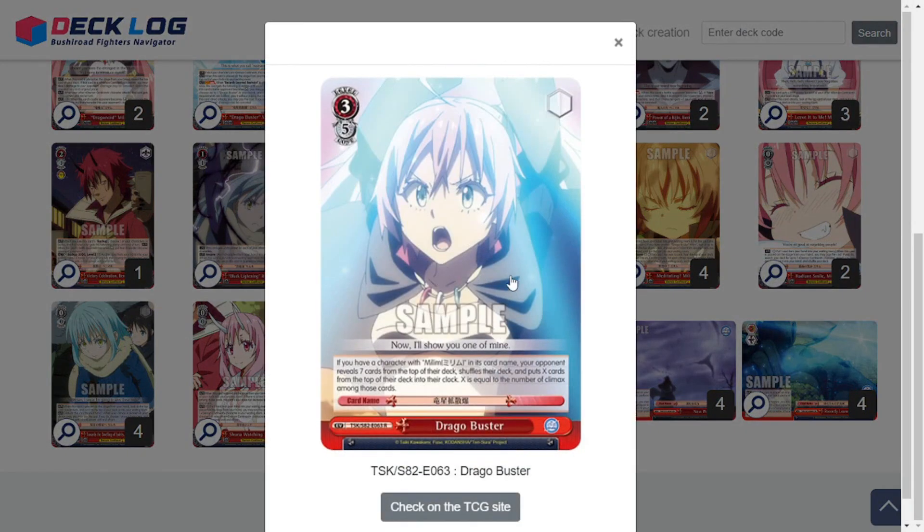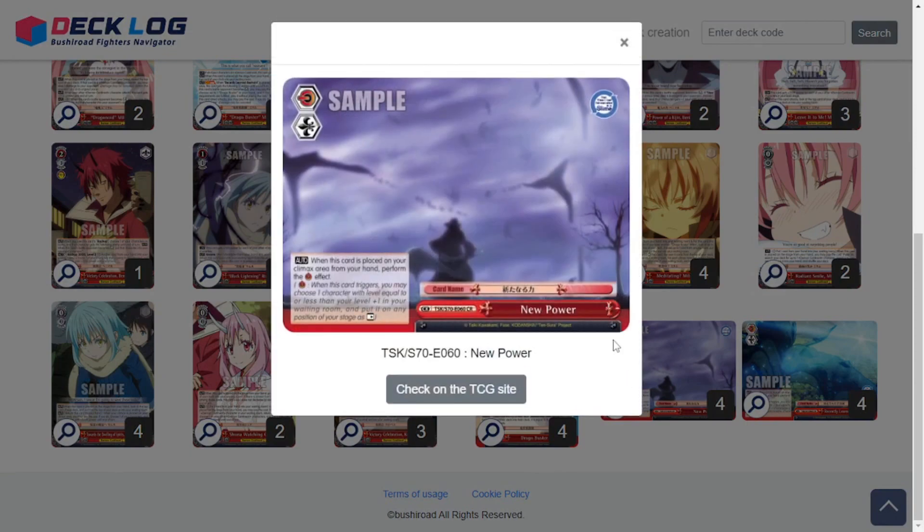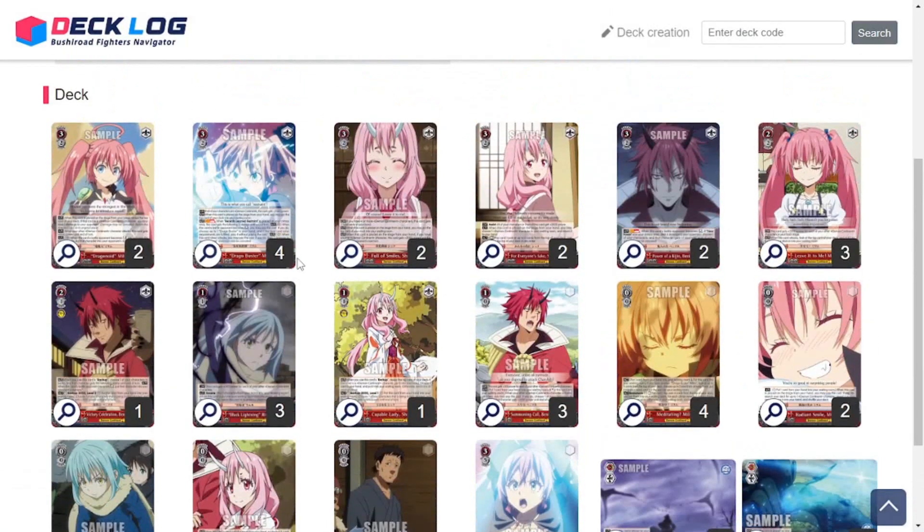Obviously we already talked about the Drago Buster event — the main reason I wanted to build this deck. Four copies of New Power for the level 3 Benimaru and four copies of Recently Learned Restraint for the Drago Buster Milim. Like I said, this is just kind of a proof of concept right now — it has been working, I'm still tweaking consistency, and in a month this deck is going to change completely anyway because Volume 3 is dropping. I already know of some cards I'm wanting to grab.